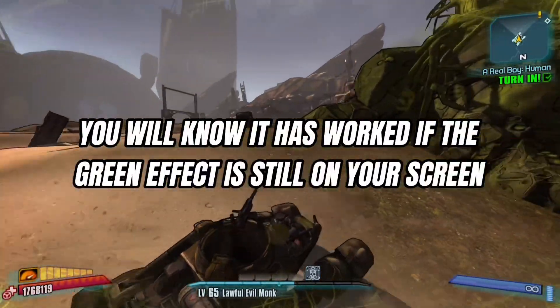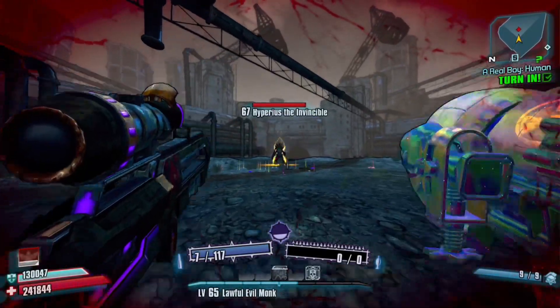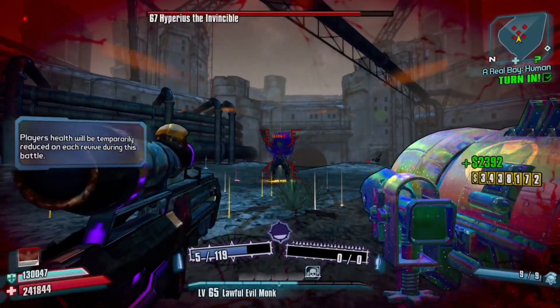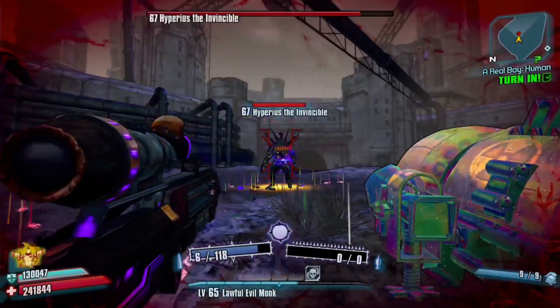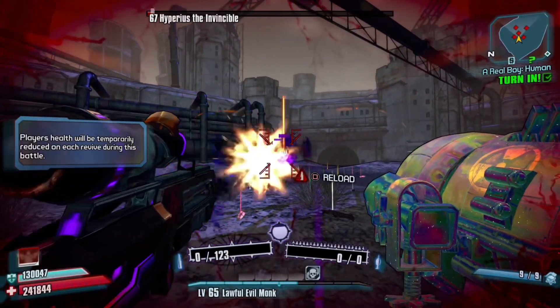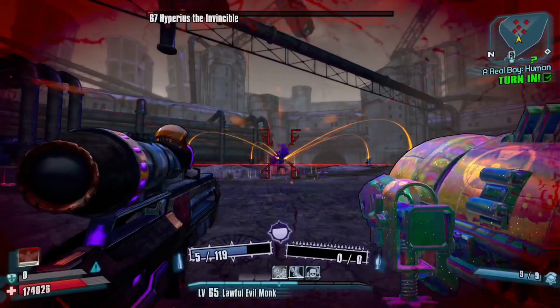Now get the quest from Shade in Oasis and make your way to the arena in Washburn Refinery. Make sure you have no ammo in your launcher for even more damage. Then Gunzerk, shoot Hyperius in the chest a couple of times and you should have him dead. If he doesn't die after the first mag, then shoot his feet when he has the shield up. Once you have beaten him, run out of the arena and run back in and he will respawn, and you can keep doing it over and over.